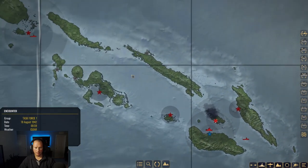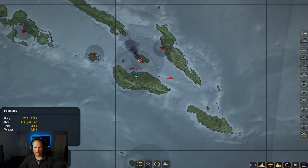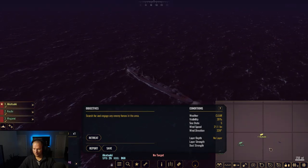So without further ado, let's get into this and let's hope we run into something. Alright, looks like we might have our first encounter right now. It is 0059 hours and Task Force 7 has been encountered, which can only be one thing because there's no planes in the area. It's a submarine!